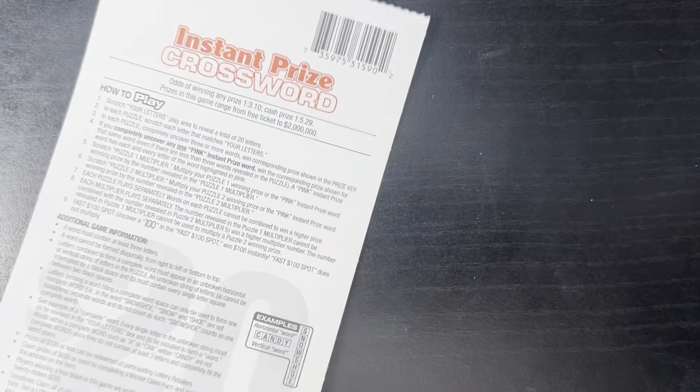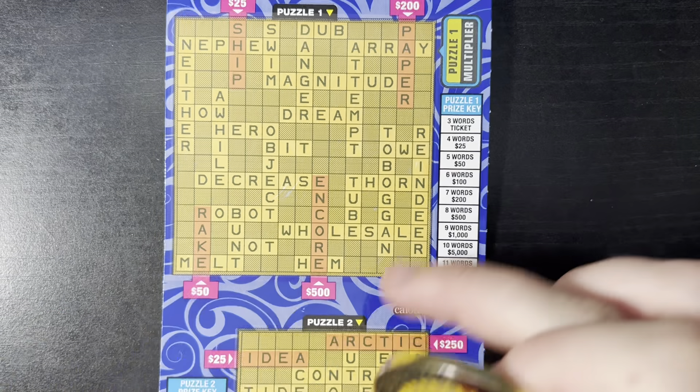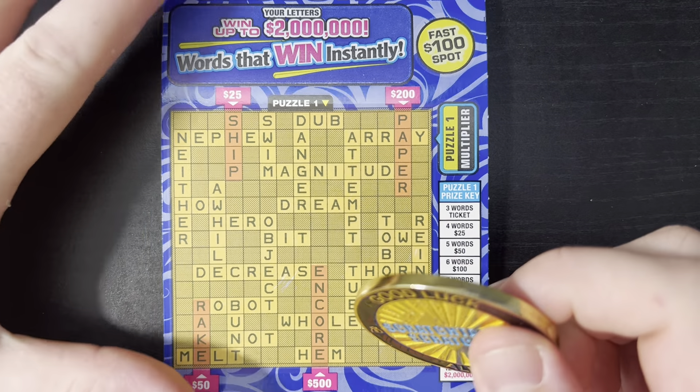Thank y'all for being here and tuning in, hope y'all are doing well. Let's do this — odds are 1 in 3.1, cash prize is 1 in 5.29. We have a fast hundreds plus two bonus words, we need three words for a win. If you make one of these red words you get that amount and you can multiply it up to 50x.